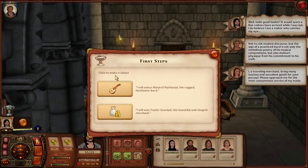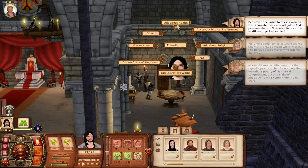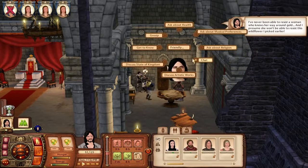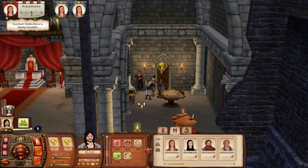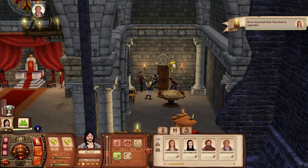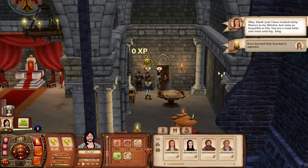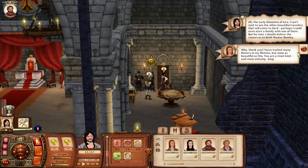There's a choice - I will entice minstrel Nathaniel the rugged handsome bard? No - I'm gonna do some friendly interactions so I can give her a flower for the tutorial and be done with it. Talk talk talk, words, that's great. You're so cool, here's a flower. The lady is agnostic - give him the resources which we gathered during the tutorial.